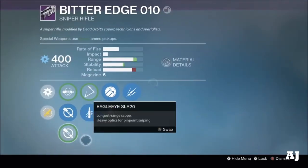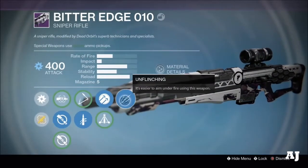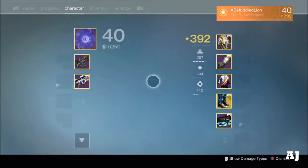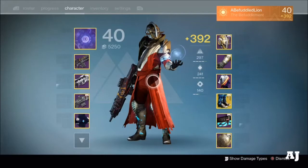I'm going to pair it with my Bitter Edge, which is the Dead Orbit sniper. I've got Short Gaze, Quick Draw, Hammer Forged, and Unflinching — a pretty good roll on that sniper, though I don't use it all that much. I'm going to jump into some control. I hope you guys enjoy. Sit back, relax, and let's get right into it.